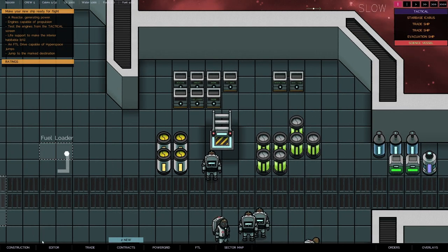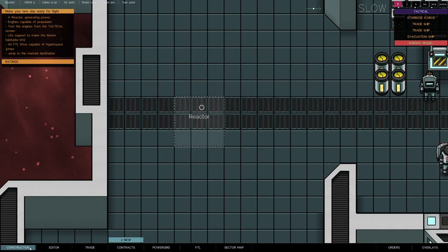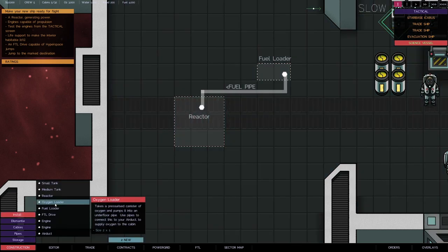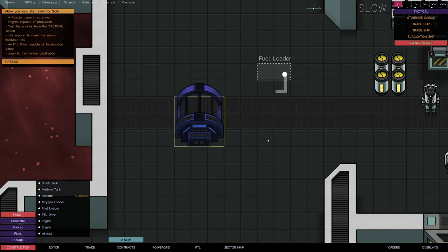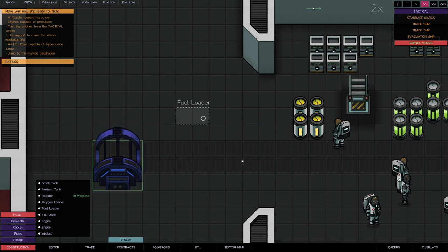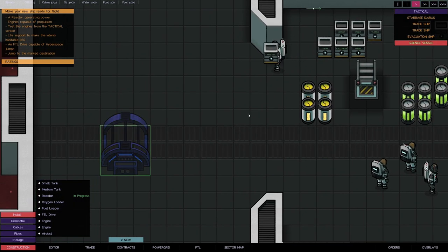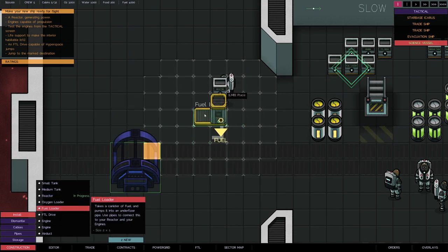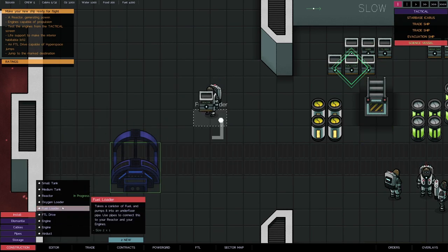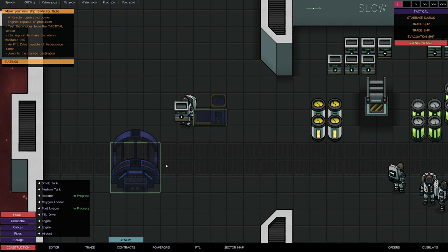First I need to put a reactor down, so we go into Construction. This gives you a little clue about where to place stuff. A reactor connects to a fuel loader and a fuel pipe. So we'll go to Construction > Install and install a reactor — it burns fuel to produce power. We'll plunk that down. On normal speed you'll see someone come and grab the reactor to install it. We also need to install a fuel loader, which takes a canister of fuel and pumps it into an underfloor pipe, then we connect that to the reactor.